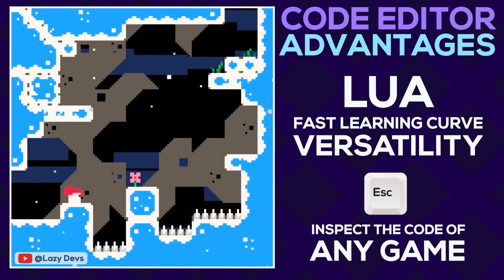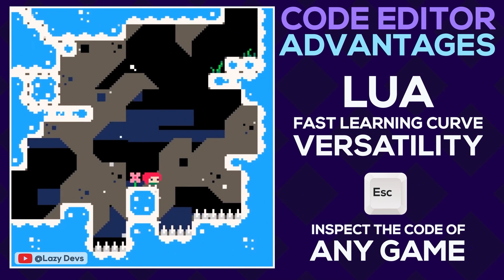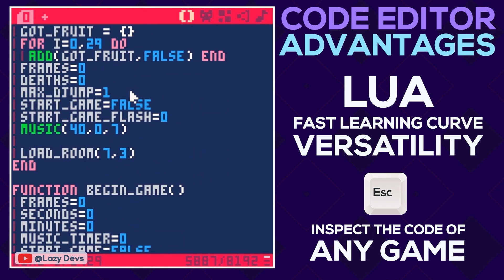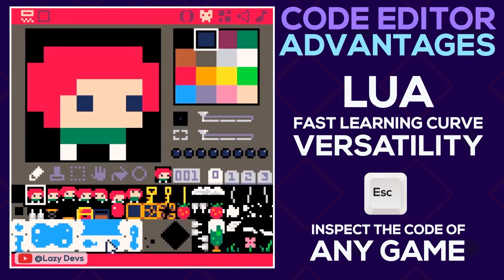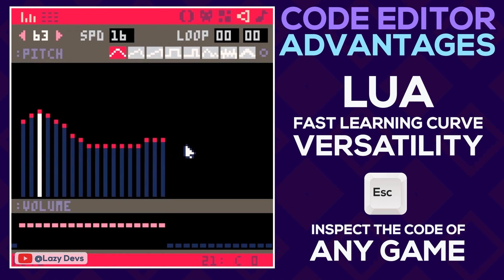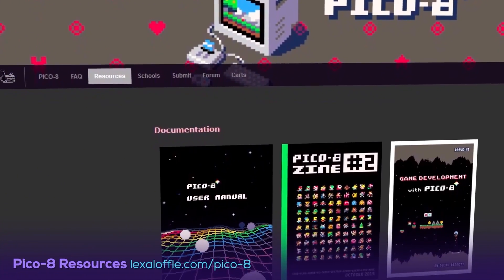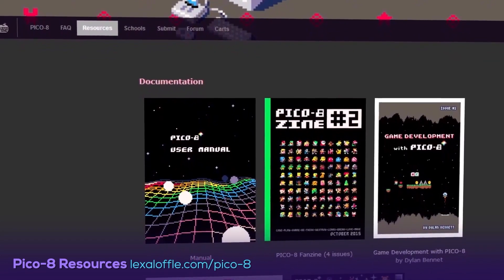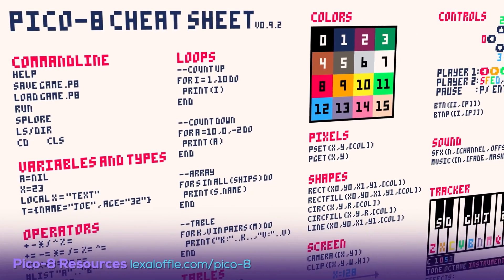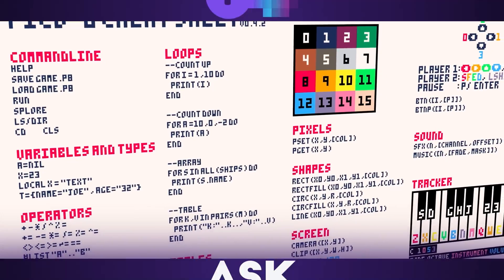You can inspect the code of any game you are playing in Pico-8 by pressing the Escape key. This will pause the game and take you straight to the console's code editor where you can inspect the code, learn from it, change it in any way you want, and also access the game through the other creation tools. You can also head to the Resources tab on the Pico-8 website and take a look through the documentation that the team has made to ease you into the wonderful development world of Pico-8.